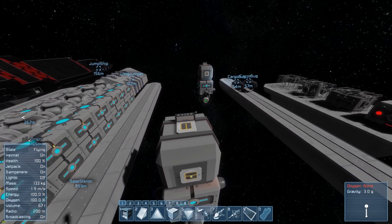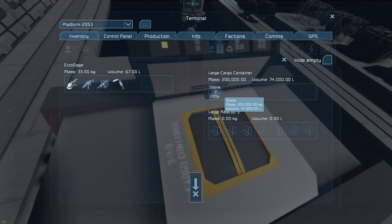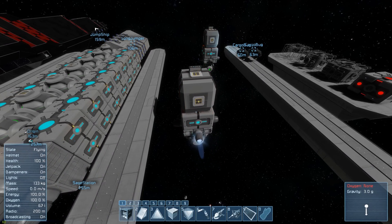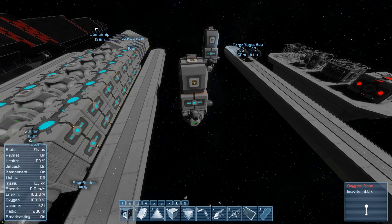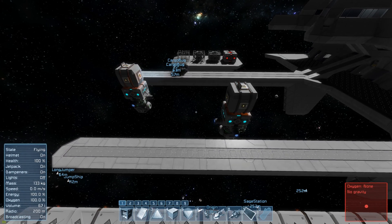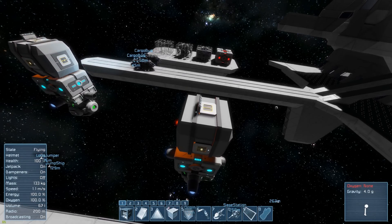As I said, that cargo container is empty. This cargo container, on the other hand, has 200,000 stone. So if we turn this on, you can see right away the thruster is on just like the other one, but it is not accelerating as quickly because it has more mass inside. Whatever is inside a cargo container is now actually accounted for when you're moving your ships. These ships fired their thrusters for the exact same amount of time, yet they went shockingly different distances. So you're going to have to take that into account when stuffing things into your cargo containers.